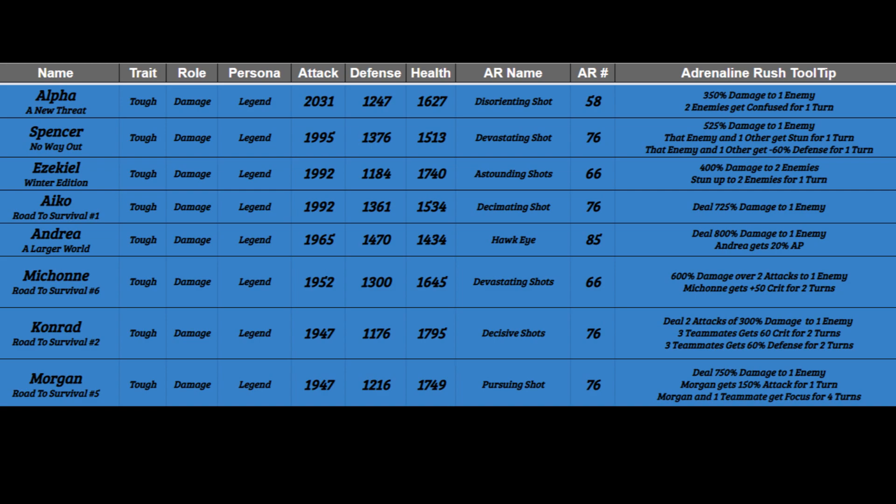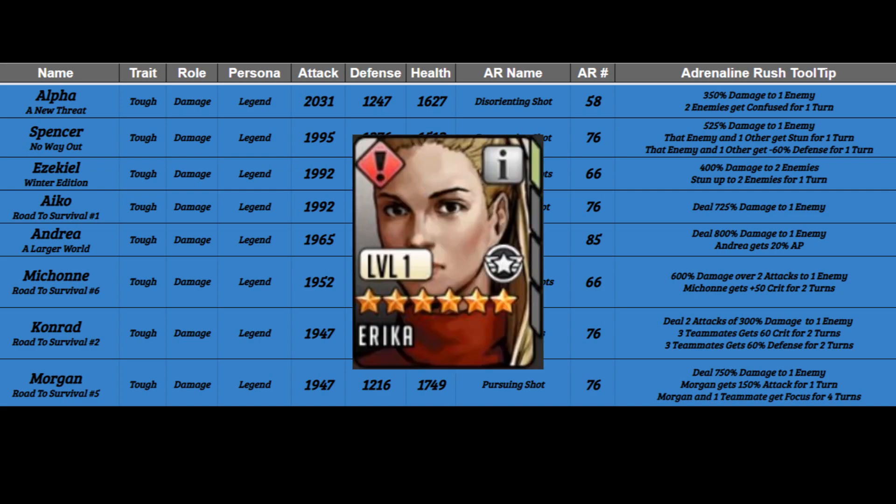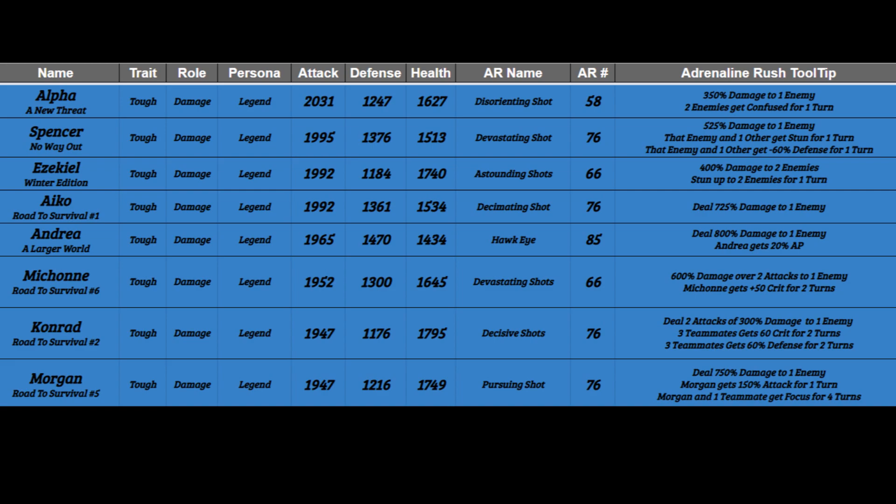Looking at these stats, it's almost a big middle finger to a lot of red defense teams — especially Erica. Damage before defense is usually Scopely's route when releasing survivors. This does suggest to me a red human shield is coming very soon, and I'd put money on it. I also think a new red tanky specialist or some red survivor with a special weapon mod catering to defense will be coming, to counter these high-damage output blues.